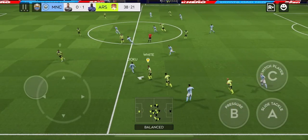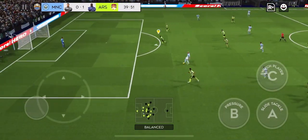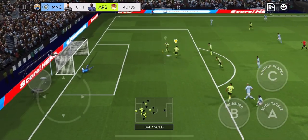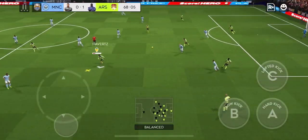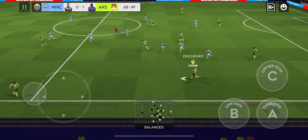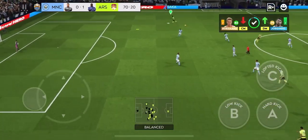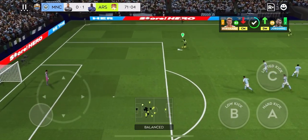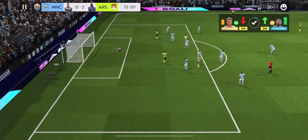And that was a bullet header — no chance for the keeper — and he's put them in front. This is Doku. Haaland drives forward, surely now — the woodwork denies him again, breaking chances again, great block by the defender. They make this attack; he can get back into this game. The shot's on — Saka finds the net!